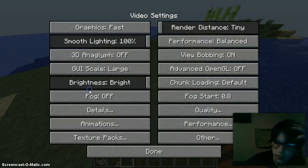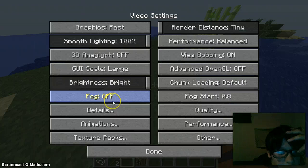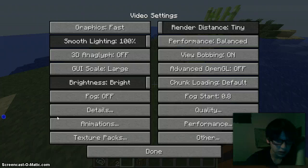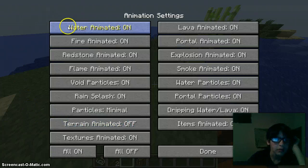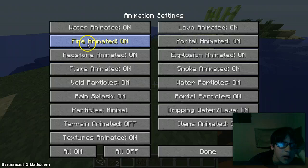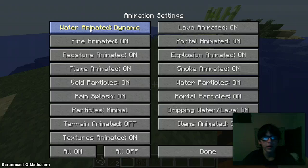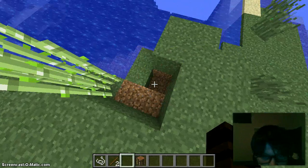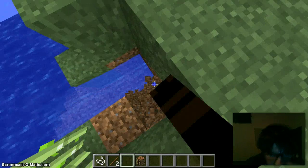Settings — fog off. Animations — water animated on. Let's see the difference there, shall we?